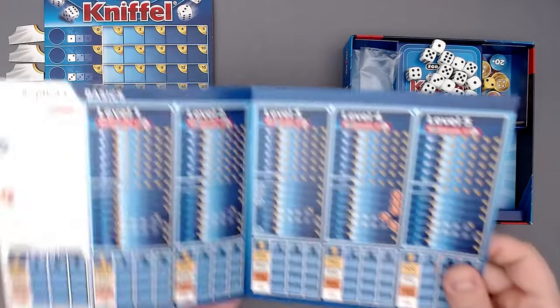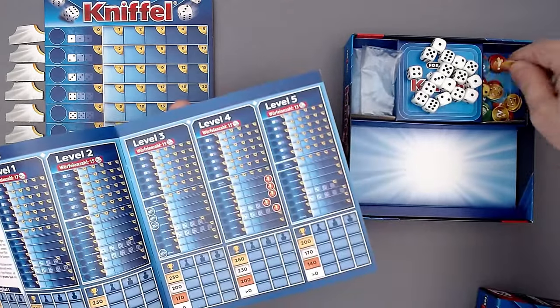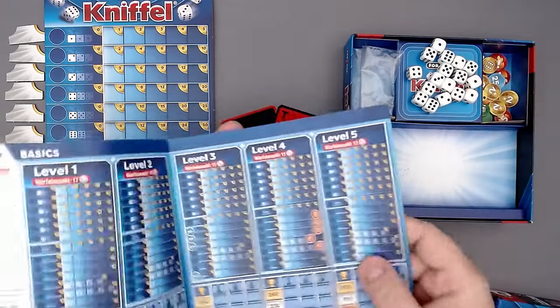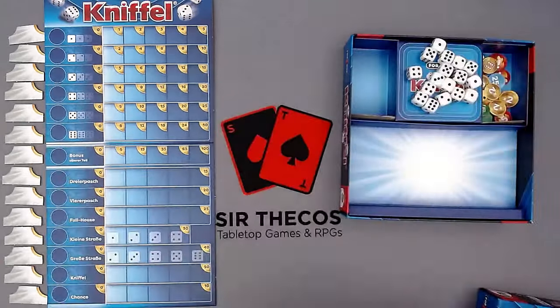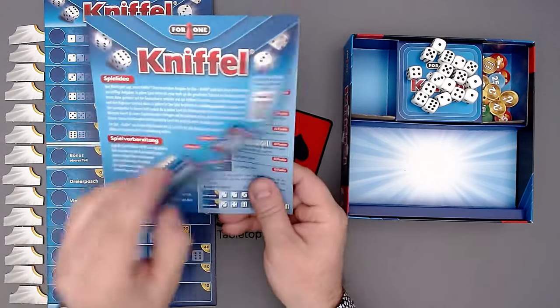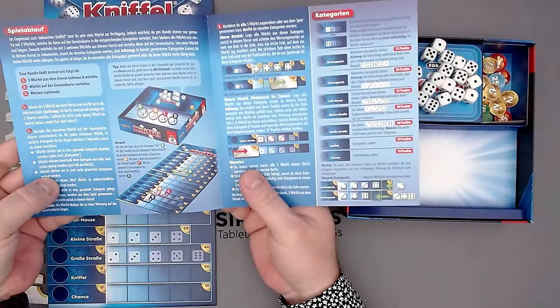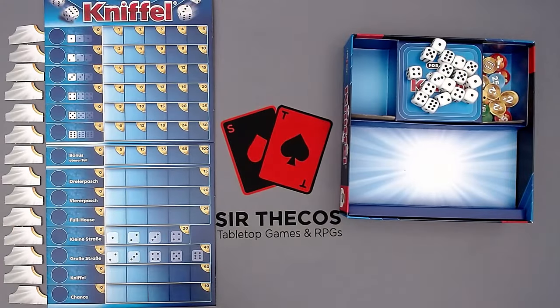We have the challenge booklet here. There are also some tokens and a yellow die we need for later challenges. The rules booklet is just four pages — the real rules are only about two pages. Let's just immediately go into the game and play it.